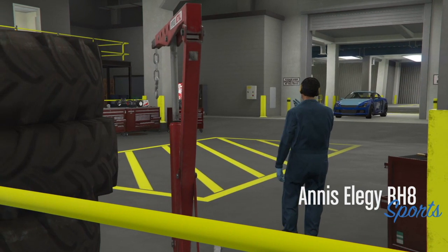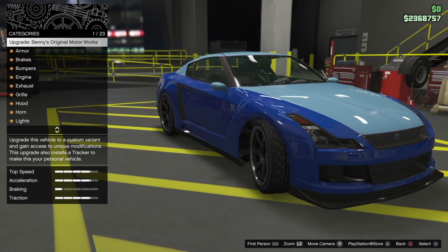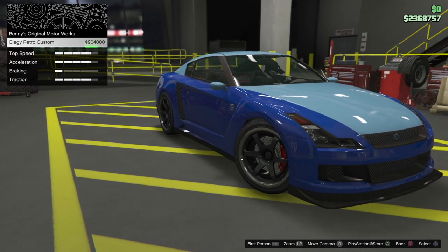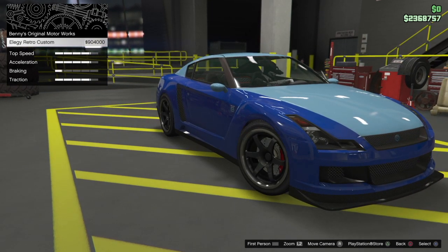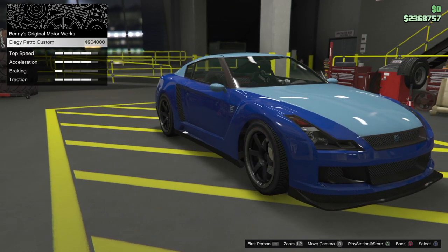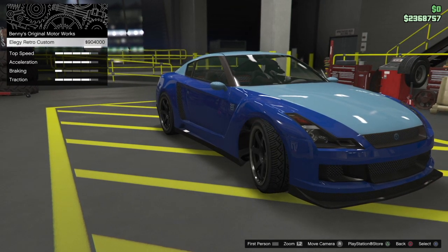Accept the first alert and decline the second. Then click right on the D-pad to modify your vehicle. Your character will be glitched out — do not worry, this is 100% part of the glitch. You'll be stuck there for a couple of seconds but eventually you'll get into the workshop. Once inside, click on Upgrade and hover over Elegy Retro Custom — do not click X or anything, just hover over Elegy Retro Custom 904k. Then simply exit out of it and go to the exit of the workshop.